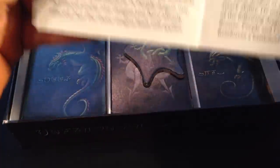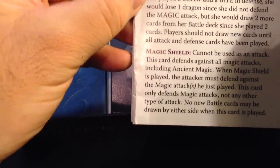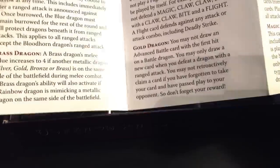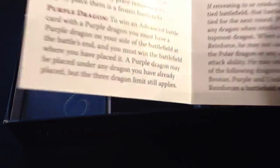Everything looks good in here, but I did find one issue. Unfortunately, in the magic section there's a part where I say the attacker always gets to draw when they play a magic, unless countered by a magic shield — that should have said unless countered by a magic shield or an ancient magic. The ancient magic rule is specified there and the magic shield rule is specified there, but under the magic section I wasn't consistent. I don't know how we missed that. I've read this so many times, but it happens. That's why we do mock-ups like this and review and review and review it.